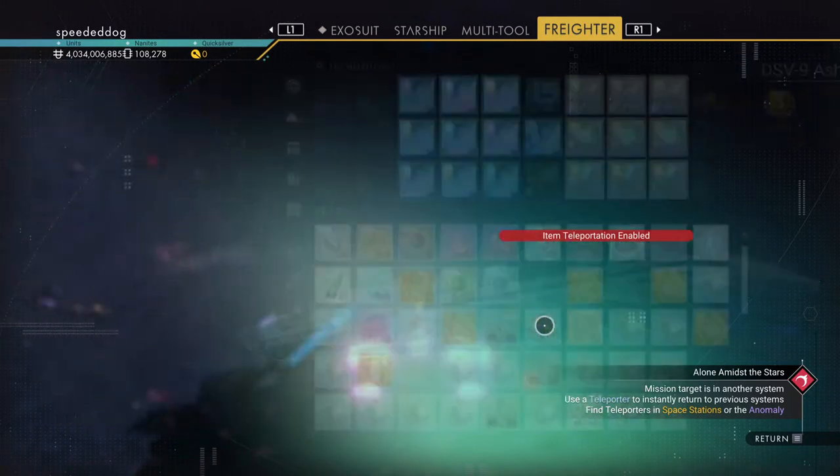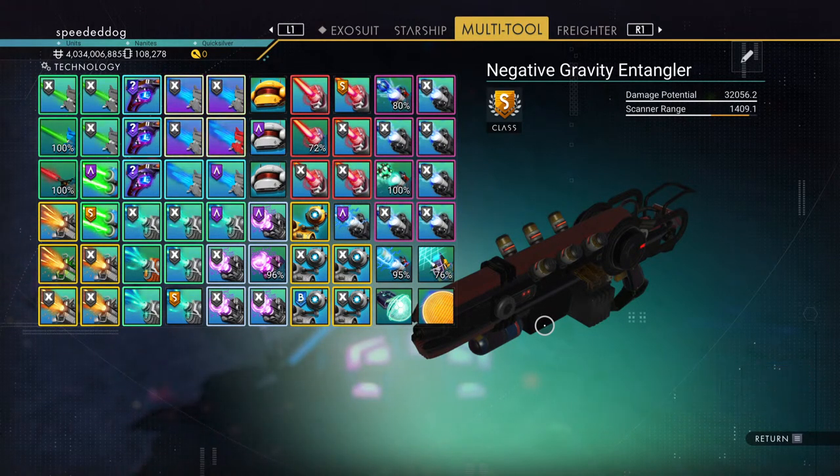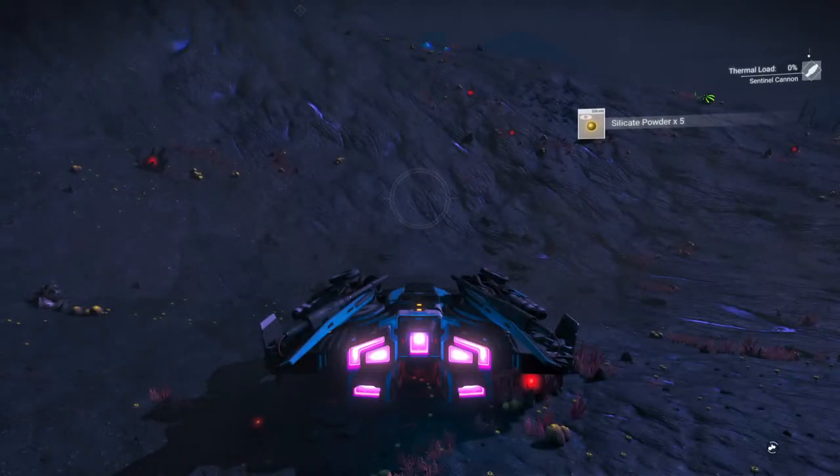My multi-tool has crazy 32k damage potential — it's insane. I got it this high by following a guide. I forgot the YouTuber's name but he does videos on how to make the best multi-tool, best rates, and how to find things. In his videos he gives you a link and says it's in the description. I love those kinds of YouTubers — they just tell you all the info you want straight away.